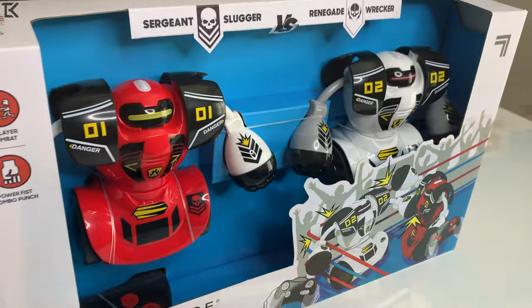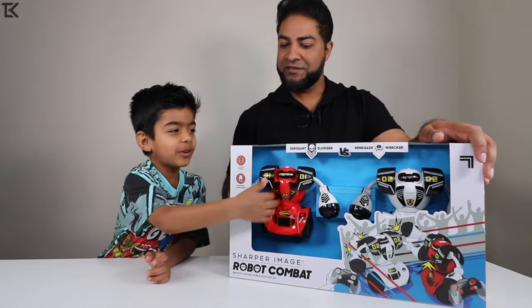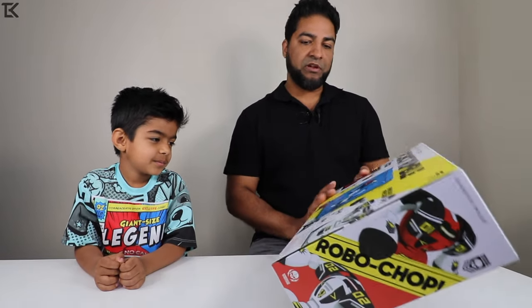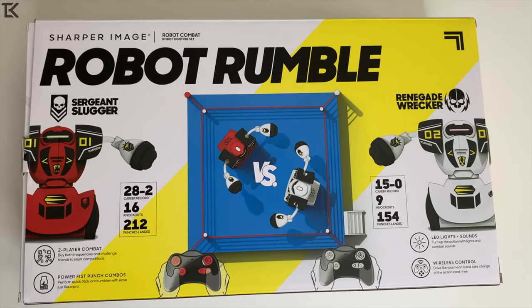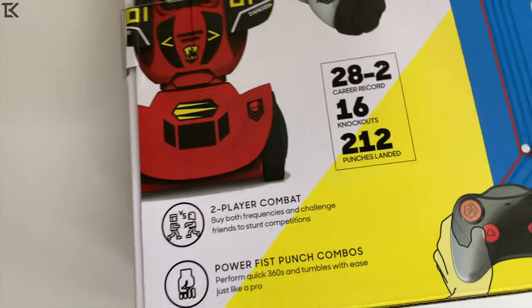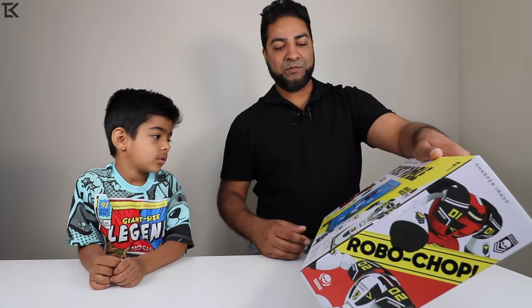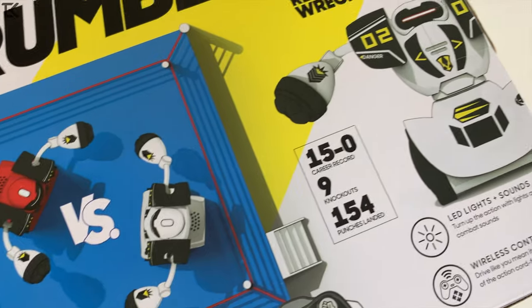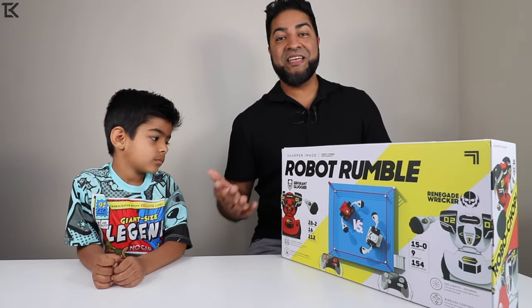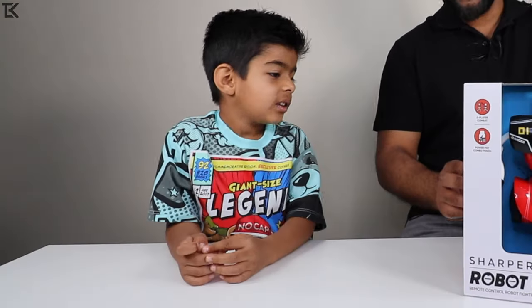Now with this, we got two robots here — Red vs. White. Sergeant Slugger vs. Renegade Wrecker. So Zidane, which one do you want? The red one. The red one is yours, the white is going to be me. So we got two robots going head to head. Looking at the back of the box — Robot Rumble. Red has their career record: 28 wins, 2 losses, 16 knockouts, 212 punches landed. The white one is 15 and 0, undefeated with 9 knockouts, 154 punches landed. Let's see if that even means anything when they go head to head. Let's open this up and get these robots out and start playing!